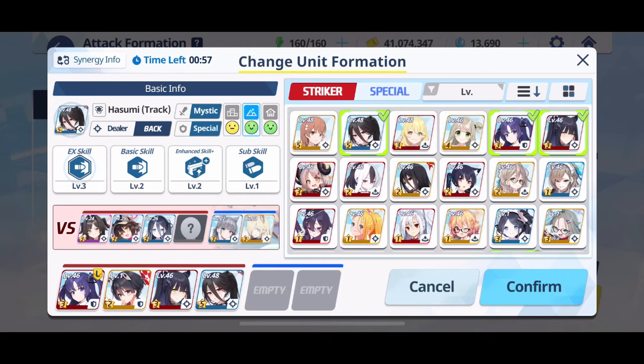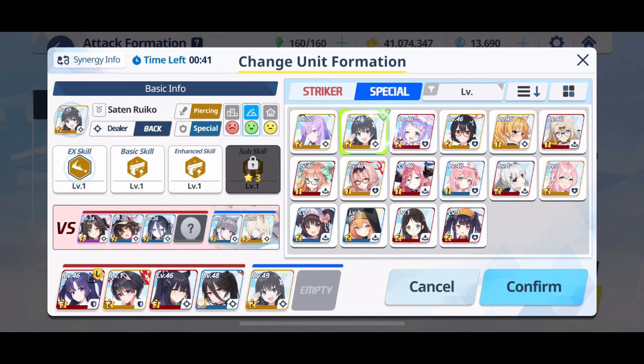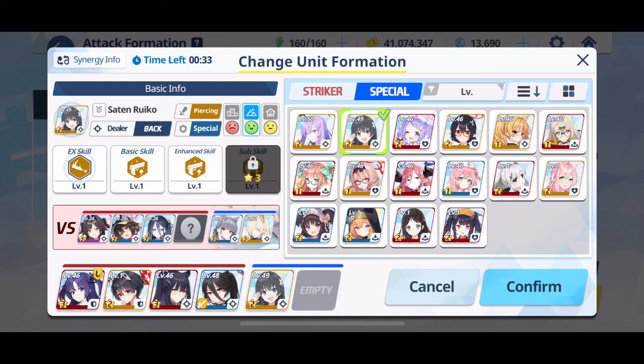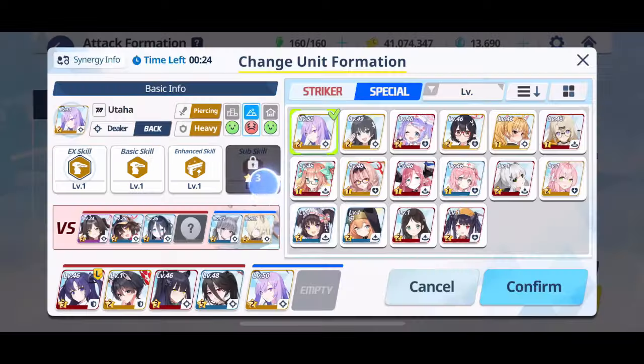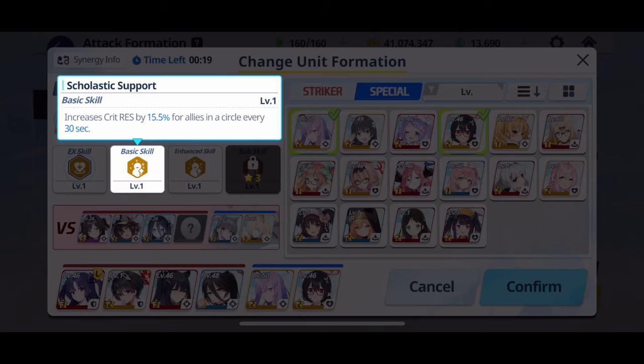Generally speaking, on a functional level, you want two tanks — ideally one with a taunt, which is much more preferable. You want single-target DPS. You also want to aim for low EX cost skills, as this enables you to burst down the opposition much more effectively. On the special side, look for attack-based supports or units that provide cover or allow interruption of the opposition through stunning or CC.